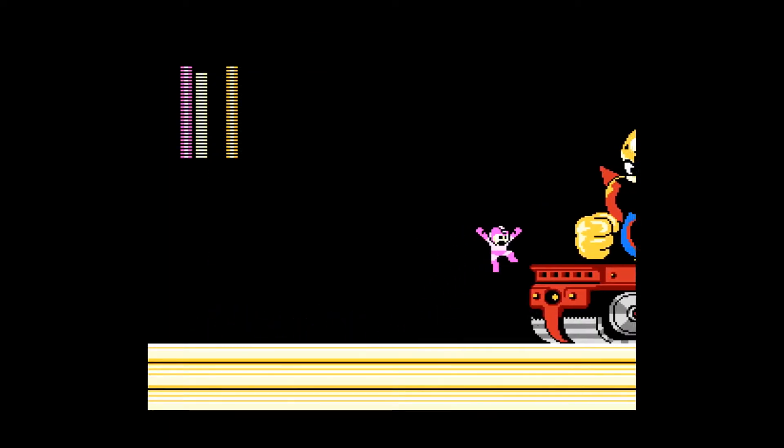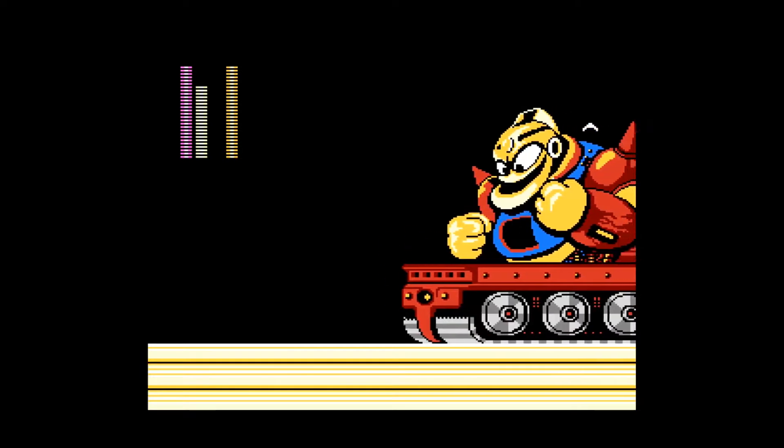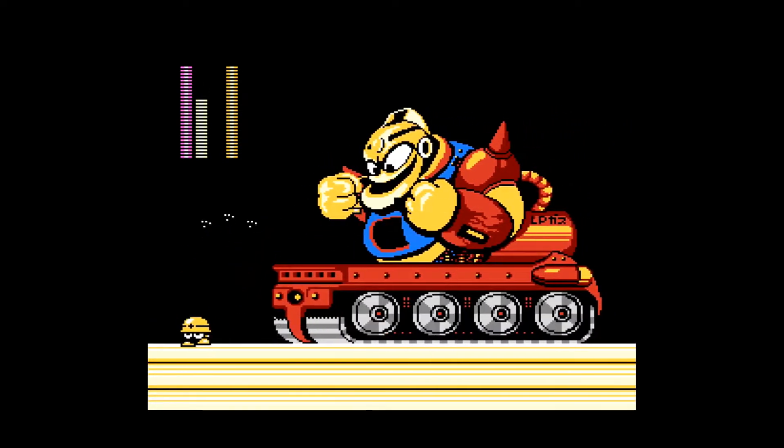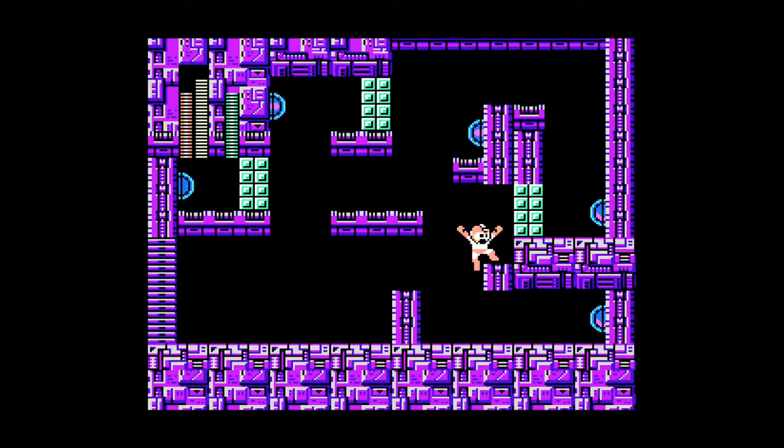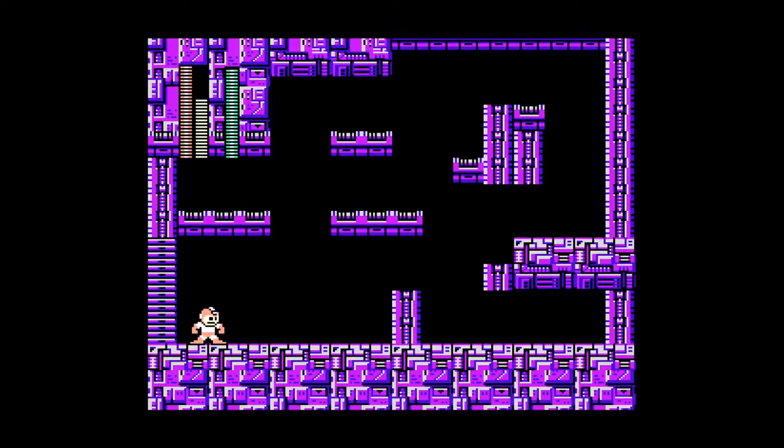Guts Dozer is huge and hits hard. The best thing to do with him is to have full health and shoot him non-stop with your standard weapon — it's a brawl and hopefully you'll come out on top. The next boss would take a lot of trial and error if you didn't know going in. Boo Beam Trap can only be beaten using Crash Man's weapon, Crash Bombs. You only have a certain number of shots and if you use them up, that's it — you need to die, grind for more Crash Bombs, and try again. A good strategy is to blast away all the walls and then die, so when you re-enter you can go straight for the traps, making it a little bit easier.